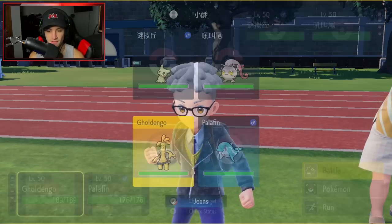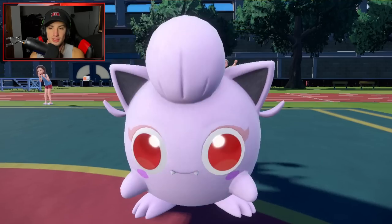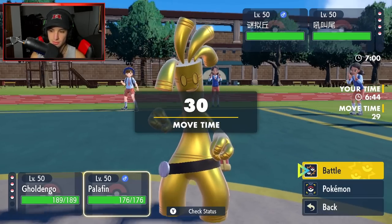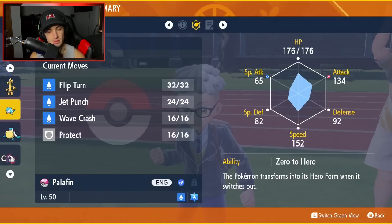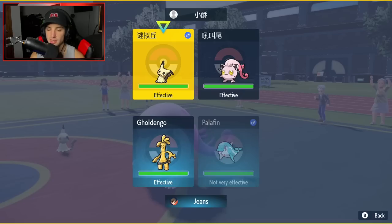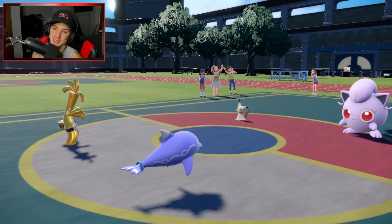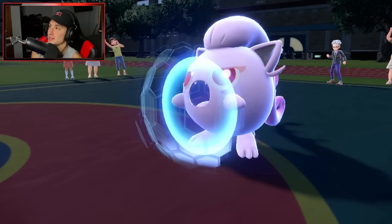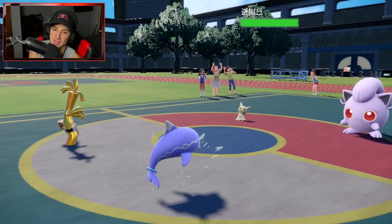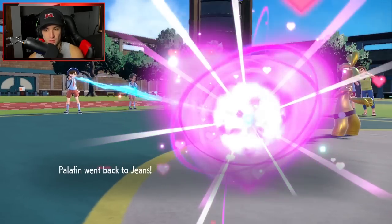It ends up going into Scream Tail — and it's a Fairy type! Make It Rain is a must here. Do I Flip Turn or Jet Punch? Palafin is faster than Gholdengo, so I'll go for the Flip Turn. If Mimikyu goes for Trick Room we just KO it — huge. We get the Flip Turn and bring in Great Tusk.